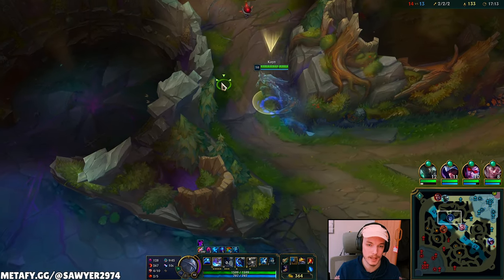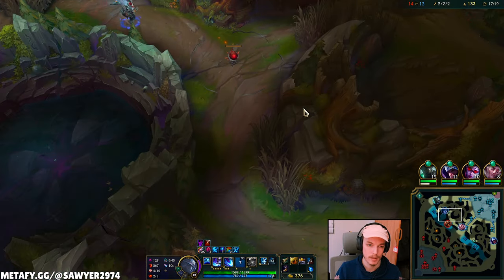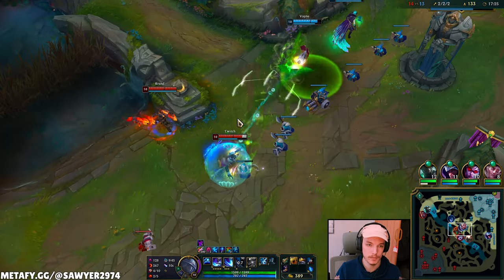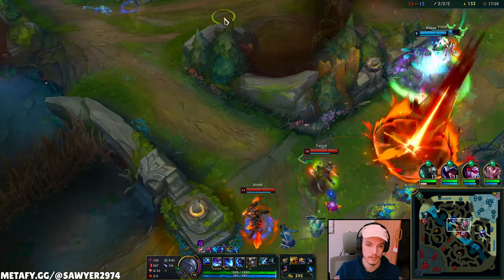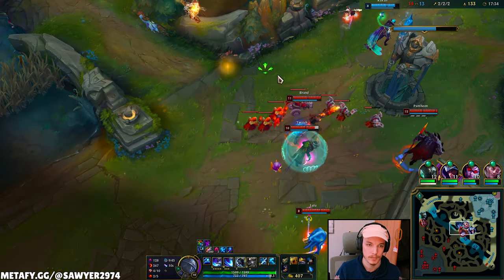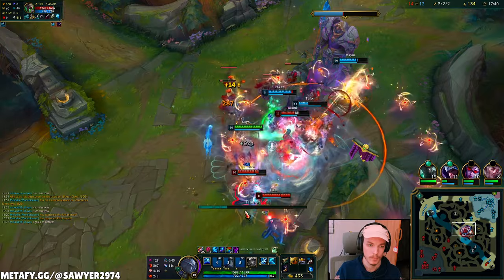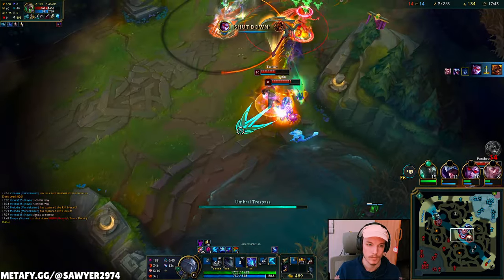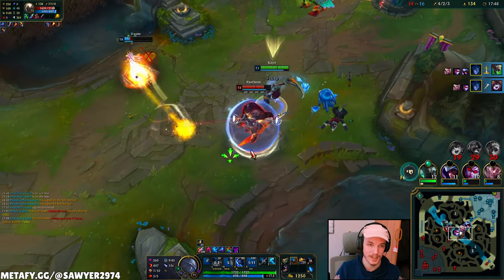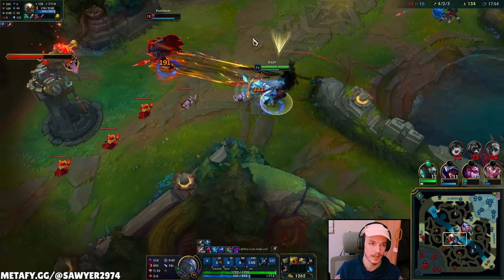Brand is somehow already on the case trying to hit that top lane turret. Let me guess my whole red side is warded. If these guys are all grouped up I need to get a flank and they need to overcommit. I'll try to help with the wave but there's no engage.